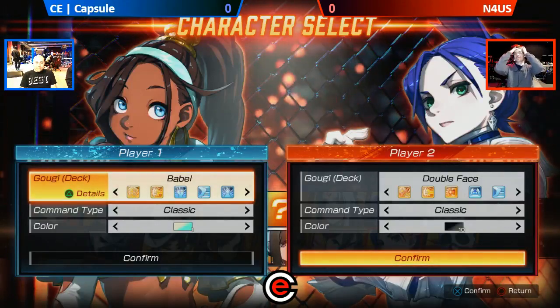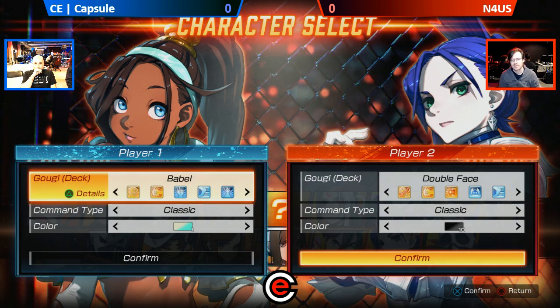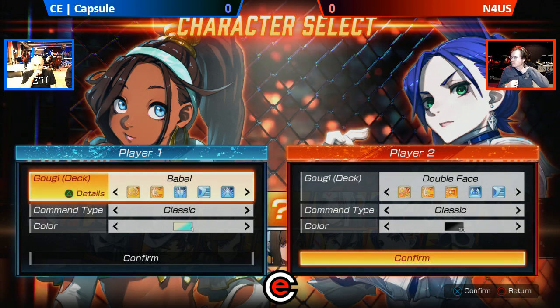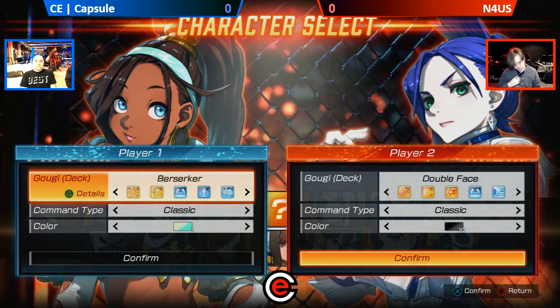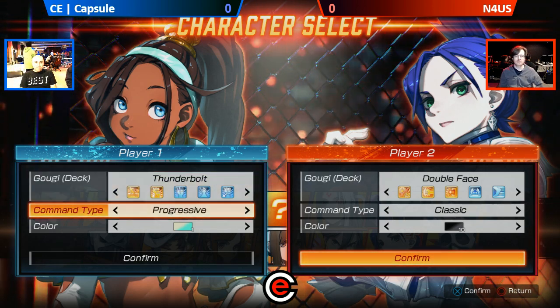This match, we're going to have C Capsule playing Babel — pull him? And we have N4US playing Double Face, his patented Double Face with Blair. I think this is really exciting because I never see Joe play out of this, but if I do, I'm going to learn some stuff.